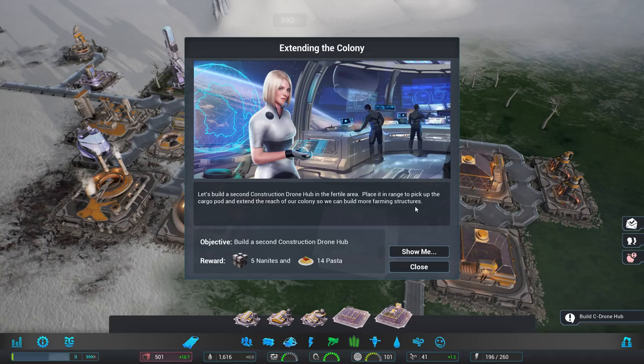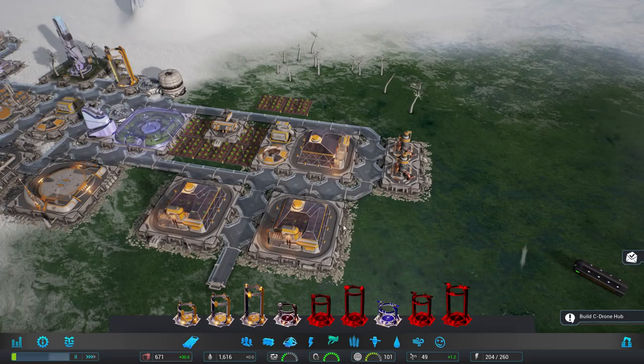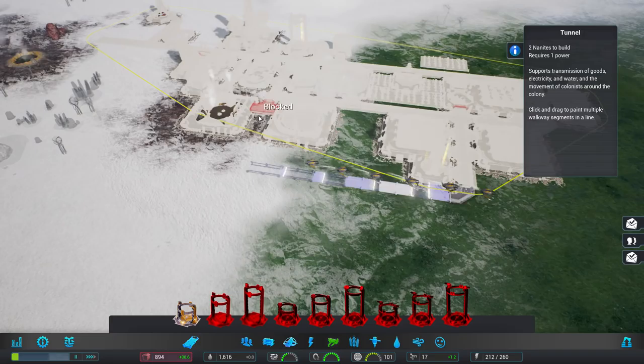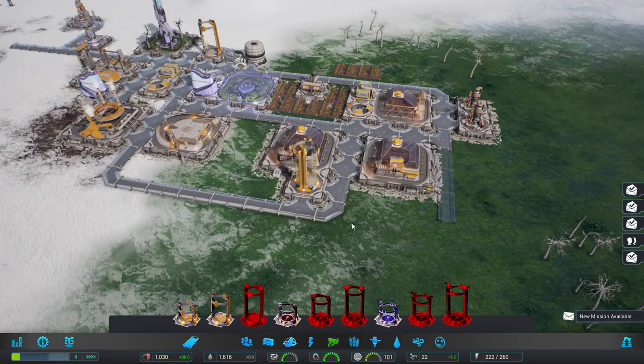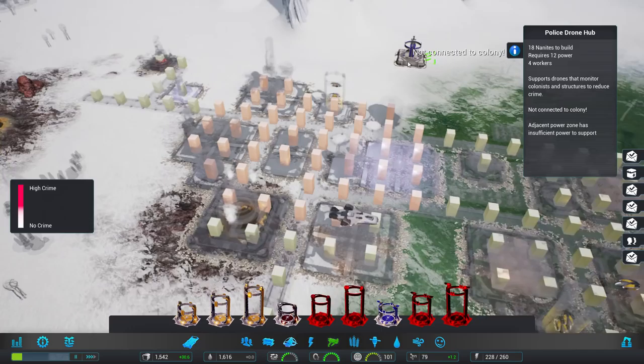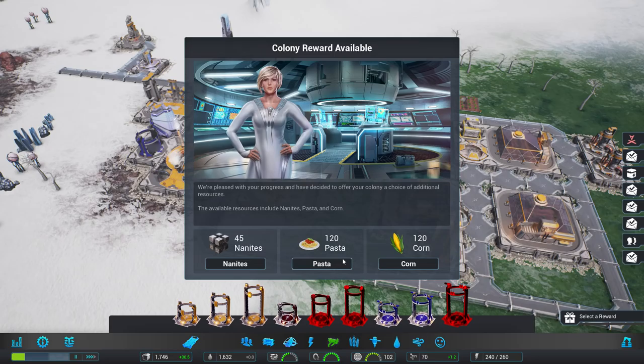Second construction pod. Okay, that seems fine. A construction drone tier three — we need to put it where we can reach it. I suppose that makes sense. I'll drop this down here and start laying out a bit of a grid just to keep everything neat. This should pick up a bubble. And I can actually put down a police drone — maybe there? Yeah, I think that works. Reward available.